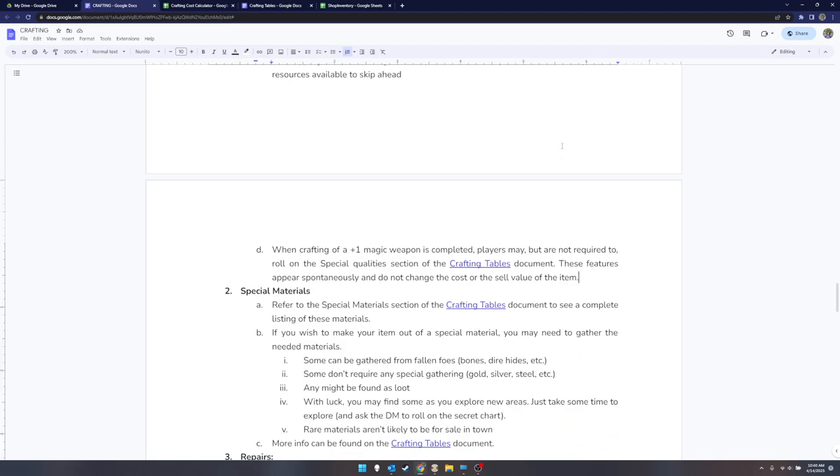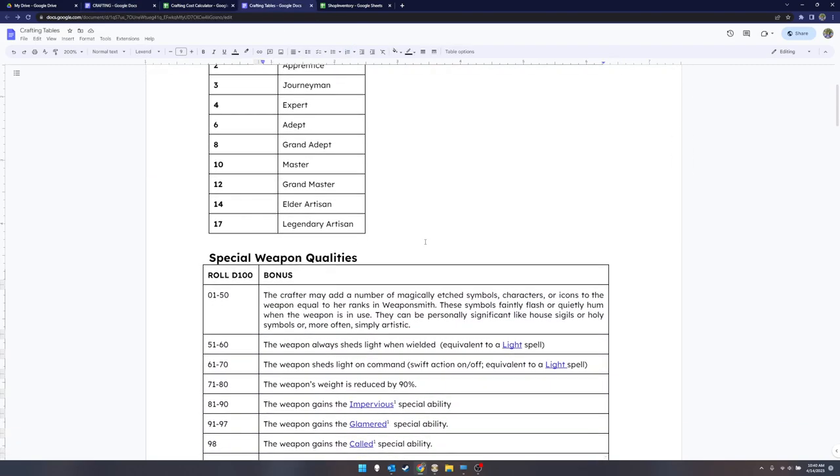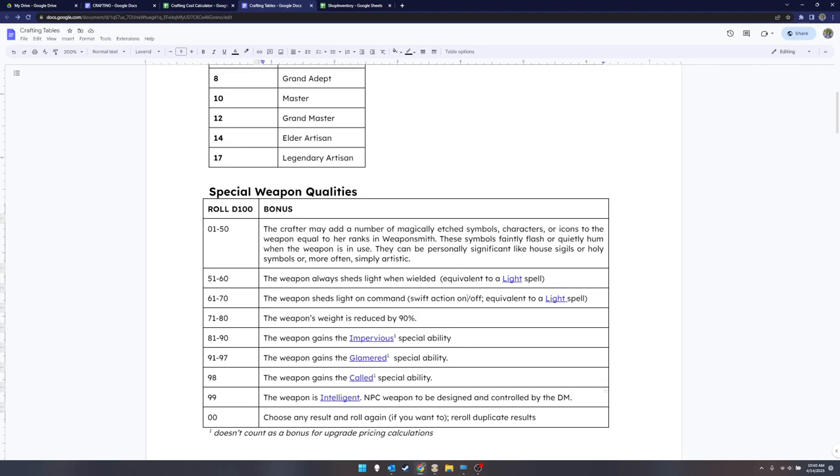There's a crafting tables document where, anytime you make a weapon plus-one for the first time, you can optionally roll on the special weapon quality table. These are bonuses that might spontaneously appear — no additional cost to you, and it won't make future enchanting more expensive. You could end up with an impervious, glamored, light-emitting, or much lighter weapon. There's probably not a lot of reason not to roll on this table, but of course that's up to you.